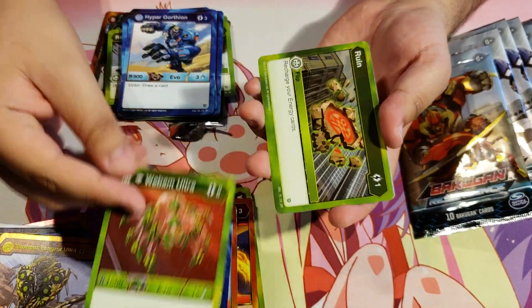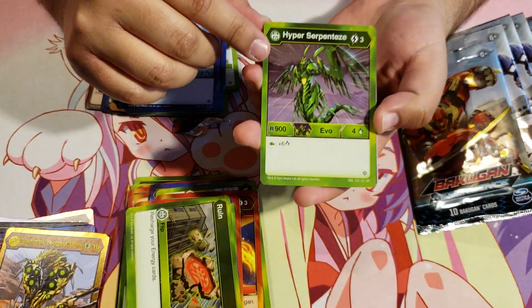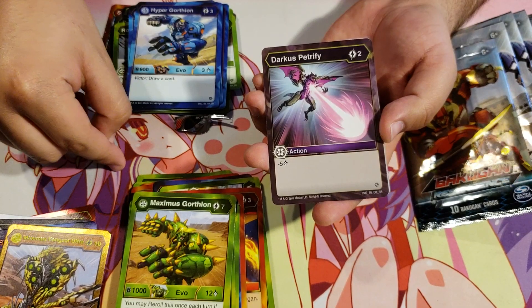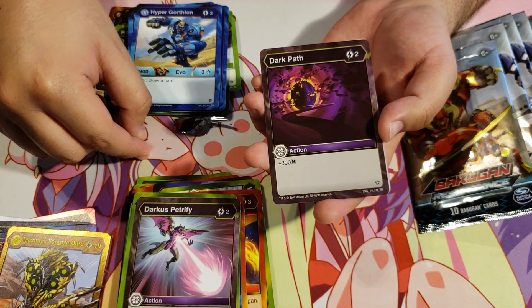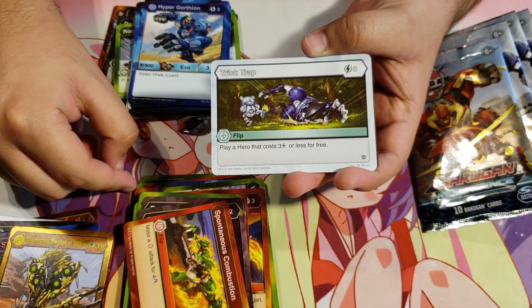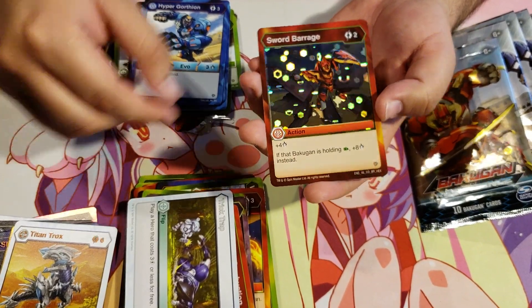Ventus Diamond Webum Ultra, Ruin, Ventus Hyper Serpentis, Ventus Maximus Gortheon, Darkus Petrify, Dark Path, Spontaneous Combustion, Trick Trap, Titan Trox Haos. And a Hex, Sword Barrage.